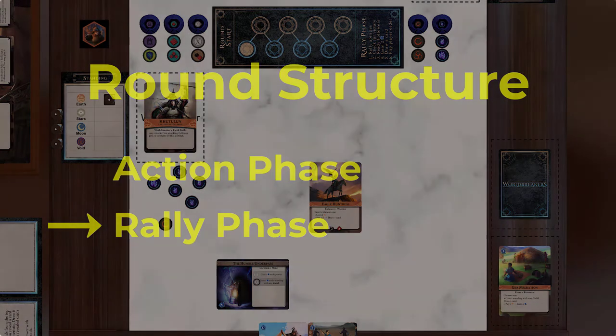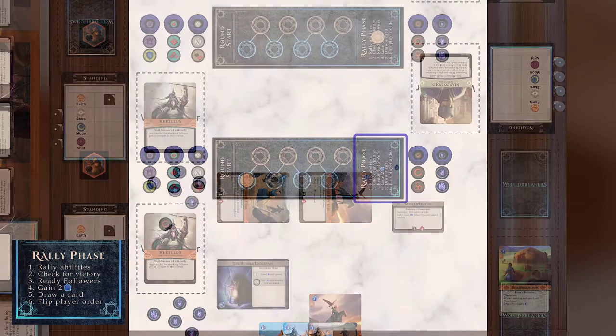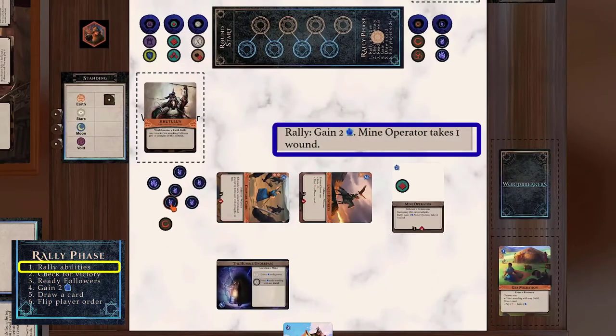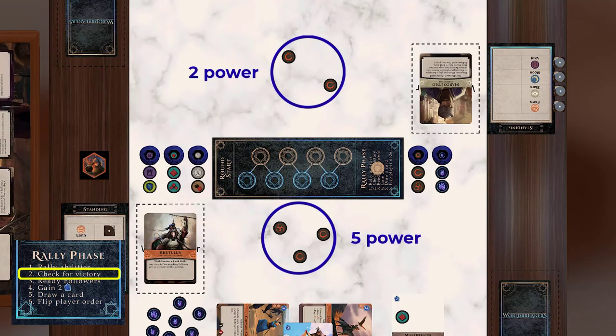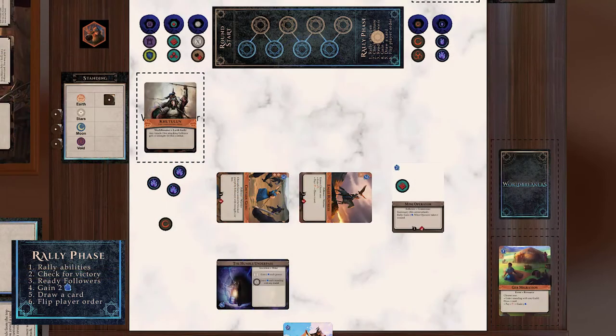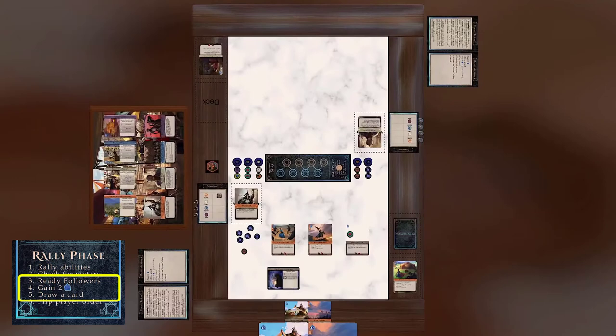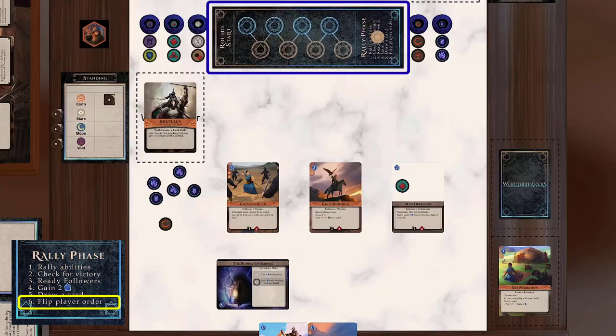Let's talk about the rally phase. During the rally phase, perform the steps that appear at the bottom of the round tracker. First, resolve any rally abilities — some cards have abilities with the rally condition, resolve them now. Next, check for victory: each player counts how much power they have. If you have at least 10 power and your opponent does not, you win the game. If both players have at least 10 power, the player with more power wins. If the players are tied for power, the game continues for another round. Remember that victory is only checked during this step of the rally phase — if a player reaches 10 power before or after this step, the game is not over yet. After checking for victory, ready your exhausted followers, gain 2 Mythium, and draw a card. If a player's deck has run out of cards and they cannot draw a card in this step, their opponent gains 1 power. Do not check for victory again. Finally, flip the round tracker so that the second player is the new first player.